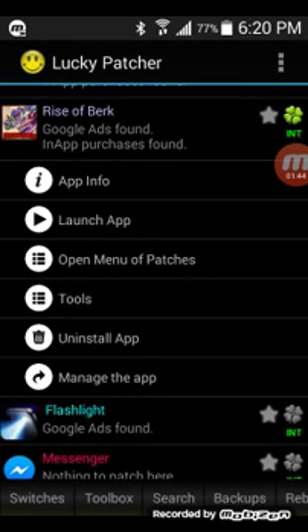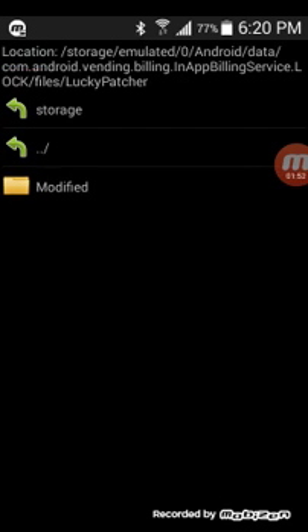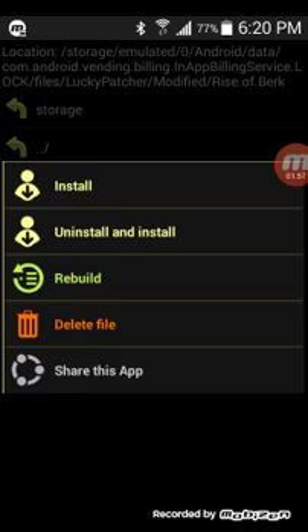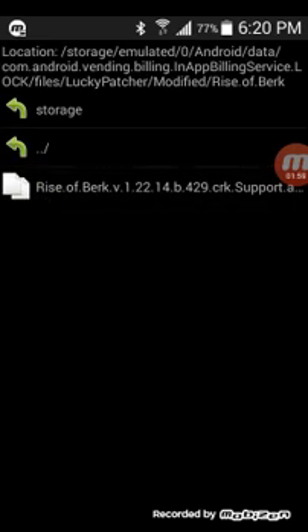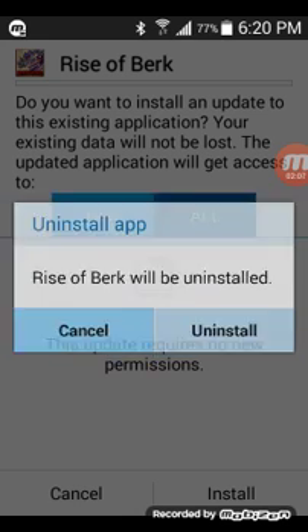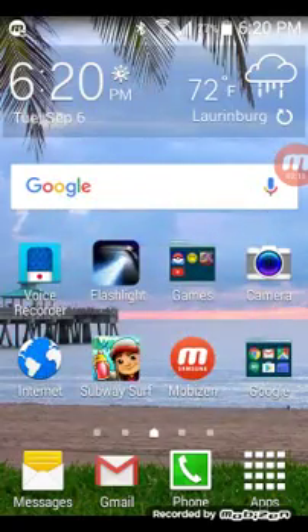Once it gives you its results, you should have two green and two red. Then click okay. You'll go to rebuild and install Lucky Patcher modified Rise of Berk. Click on your support APK, click uninstall and install. I'm not going to uninstall it here, but you'll click uninstall, it will uninstall, and then you reinstall it with your app pack.